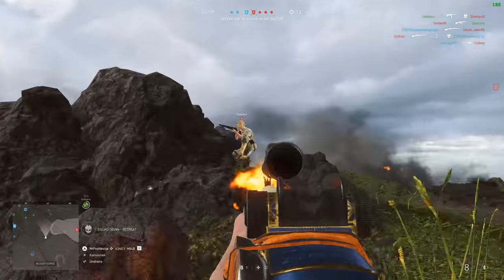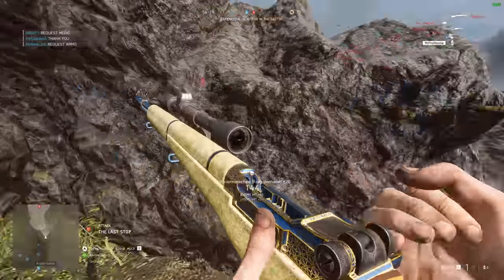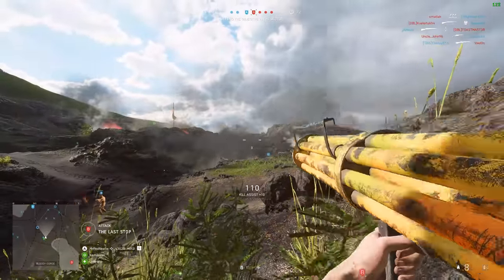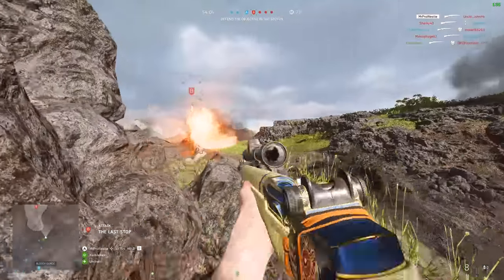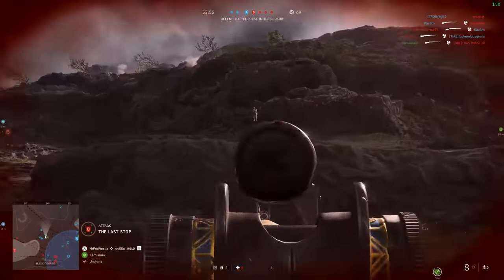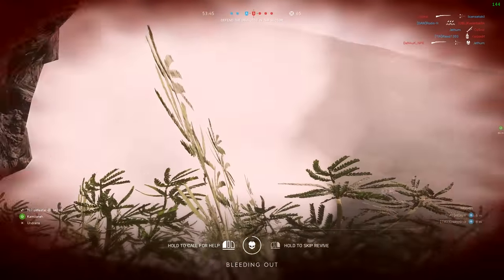The rifle grenades are really good fun to use. On the Pacific maps, you'll find plenty of places to fire these things for maximum effect. The cave system on Iwo Jima — I definitely recommend going in there and firing a few off, because you're compressing those explosions into a really tight space and you are going to inflict a lot of damage. On the Pacific Storm map, you've got various bunkers, pillboxes, and that small trench network that make for really good spaces. It can be really rewarding to fire one off, see it land where you aimed, and watch a couple of kills pop up on your screen.